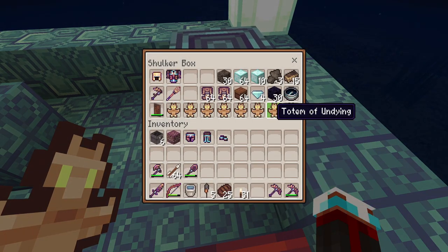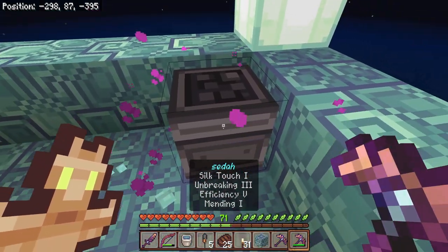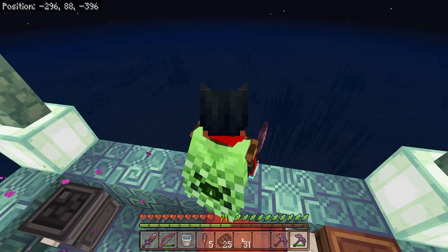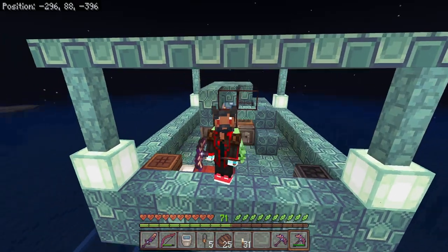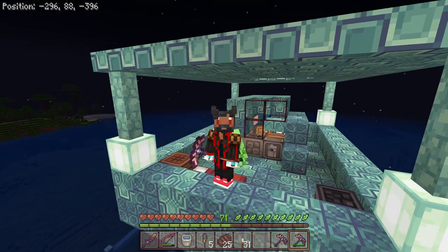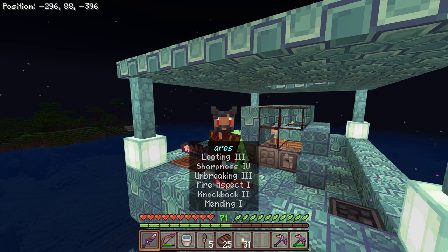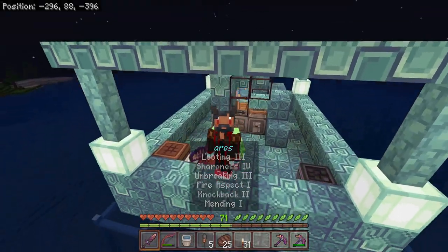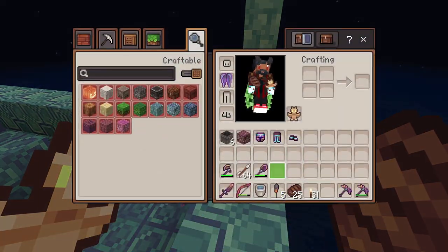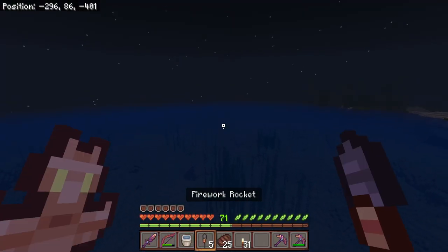Because of Looting III, we now have a lot more totems to avoid dying. The third thing you can notice is where I'm actually standing right now, which is a guardian farm. As you can see, this is a very basic one. It took me quite a long time to set up though. Let me place my armor just in case — this is what I've gotten so far.